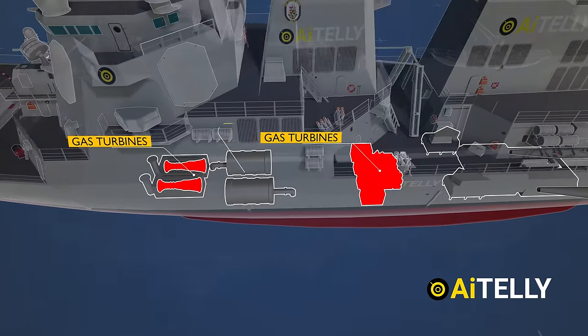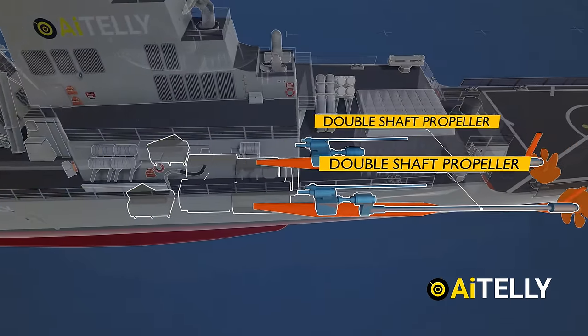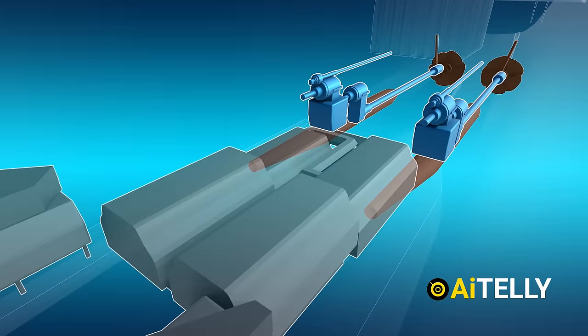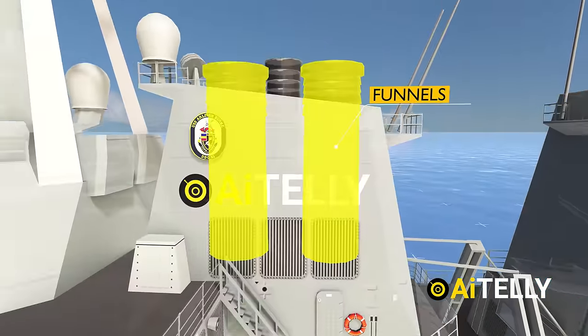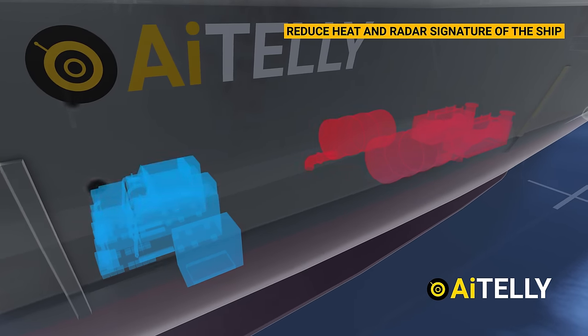Moving further back, there are four turbines, diesel engines, and electrical generators connected to a double-shaft propeller. As these are diesel generators, the exhaust is directed through two funnels located here and intentionally designed to reduce the heat and radar signature of the ship.